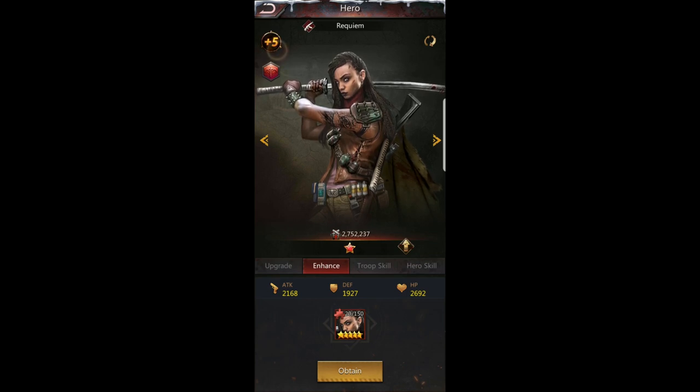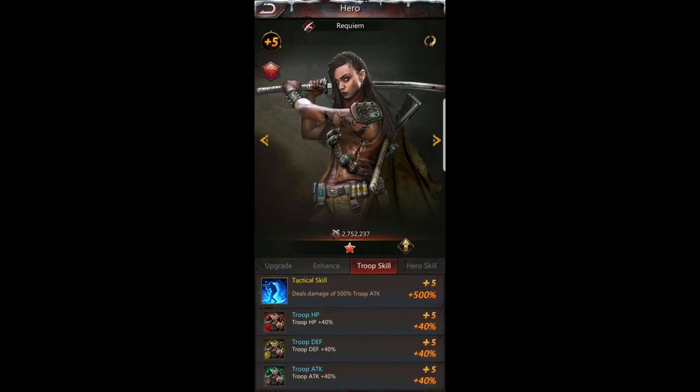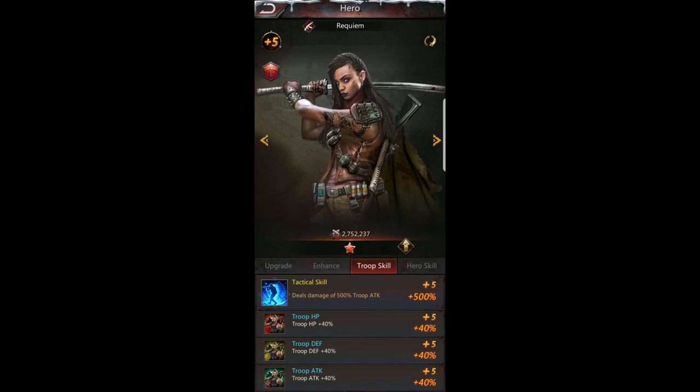If you don't have those resources, you can still enhance up to plus seven on five-star heroes only — everyone else is capped at plus five. For example, Varvera is already maxed out at plus five. Now the troop skill: in some cases it helps you all the time, and in some cases you have to send the hero into battle for it to apply. You can click on it to see what happens at each level.